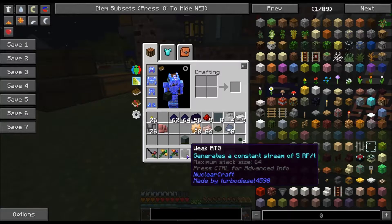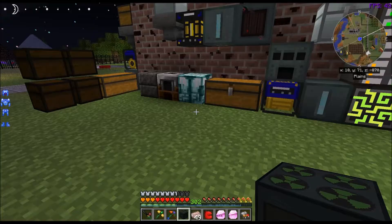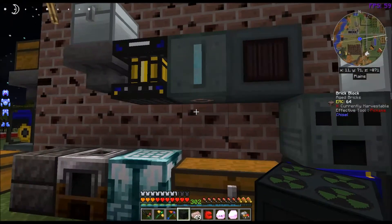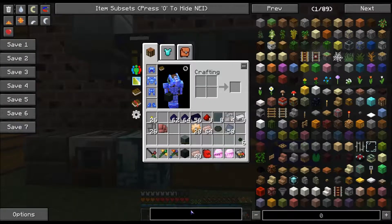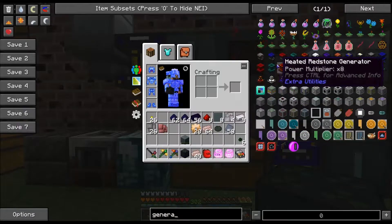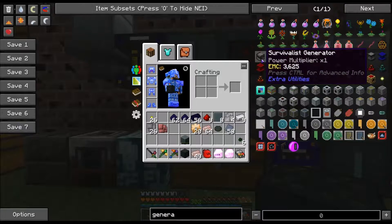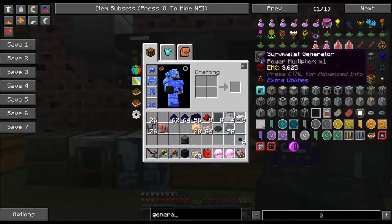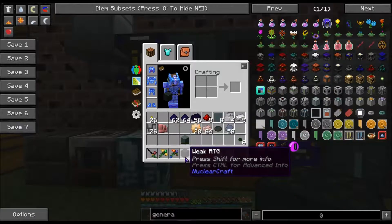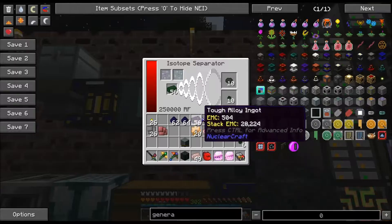Why would you even want something that generates 5 RF per tick? There are several reasons. Like when you first start out, if you make a survivalist generator — if you remember back when you first started, you might have needed just a little bit of power. The survivalist generator output is 5 RF per tick, but it uses coal. This, once you make it, takes nothing to get power from it.